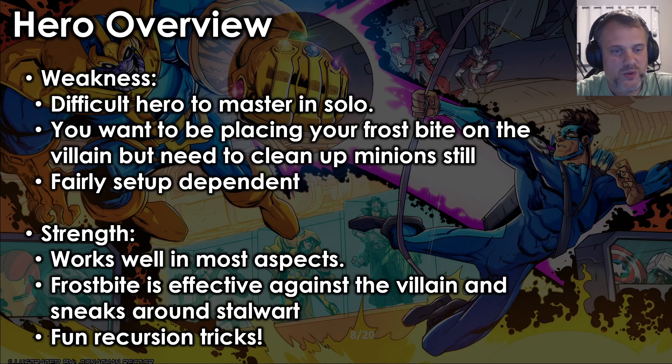His strengths are that he works well in all four aspects — there are cool builds, even undiscovered builds, in all four. Frostbite is effective against the villain and sneaks around Stalwart in a sneaky way. It gives us something like a pseudo-Stun or pseudo-Confuse against Stalwart villains and still makes them fun. And he has amazingly fun recursion tricks.